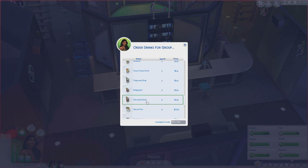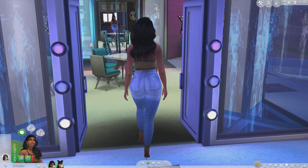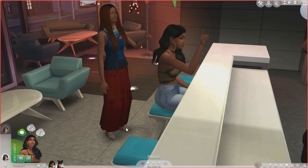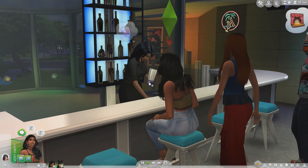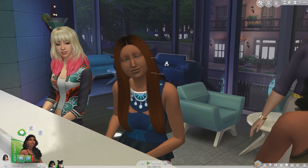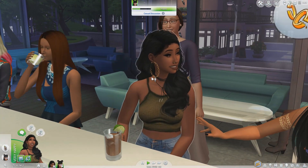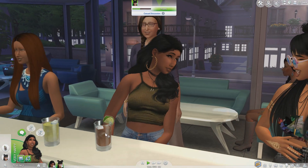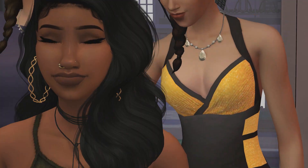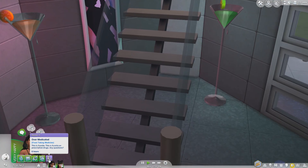We're going to get some Dim and Gusty — let's get it going. Okay it's getting lit, we got more people here. We're over here about to order our drink. She got her drink and I got my drink — this is my Sim self if you guys are new to my channel. Go ahead and drink that drink, yes! Drink it, drink it!